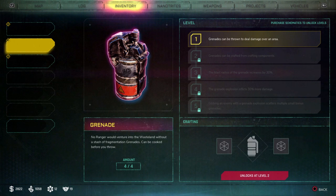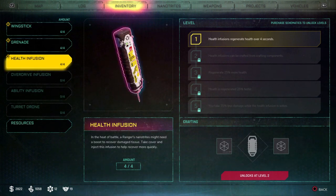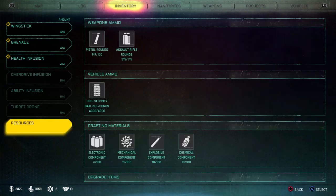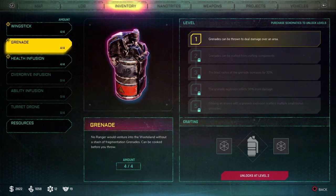Like a level 2 health infusion — unlocks a level 2. How do I unlock it? Doesn't show how to unlock it. Purchase schematics — okay, so I have to buy a schematic to unlock it. Never mind. Do I have any schematics? I don't think I do. Where do I get the schematics? I don't know.